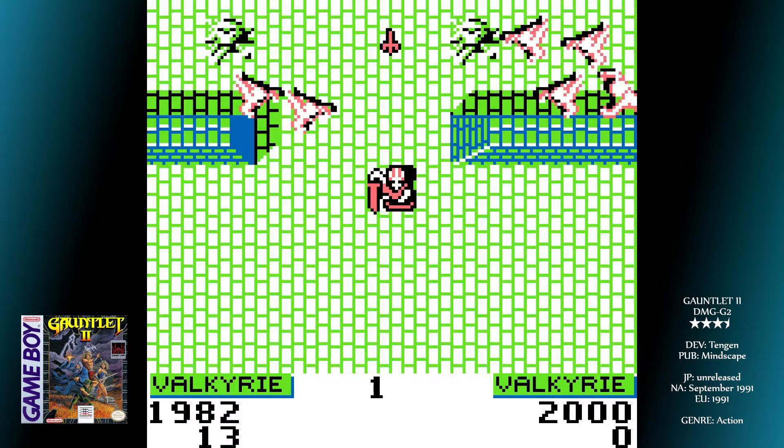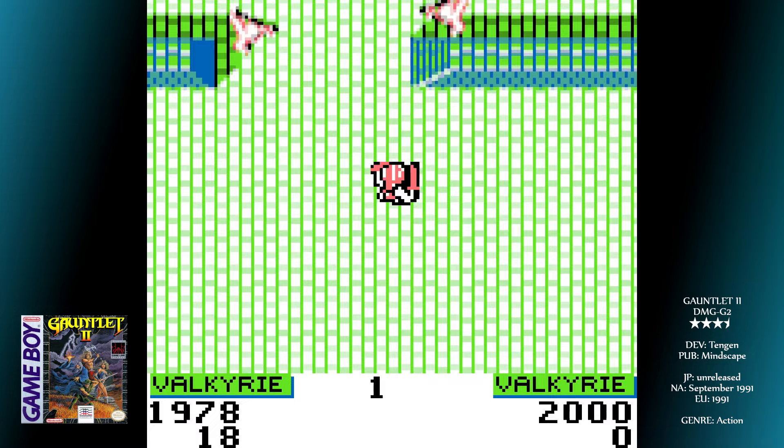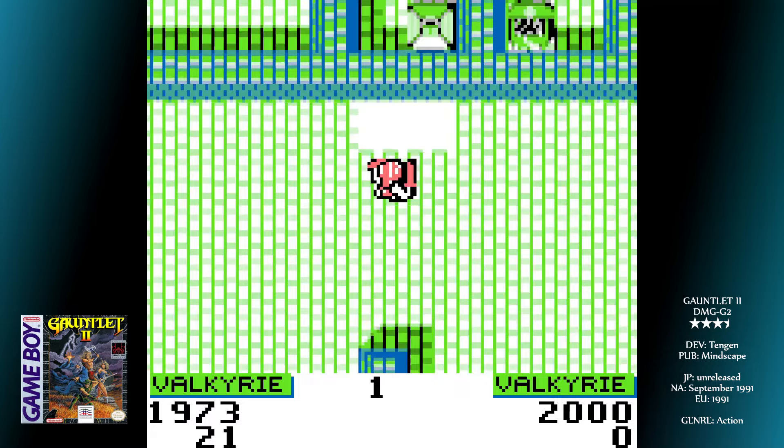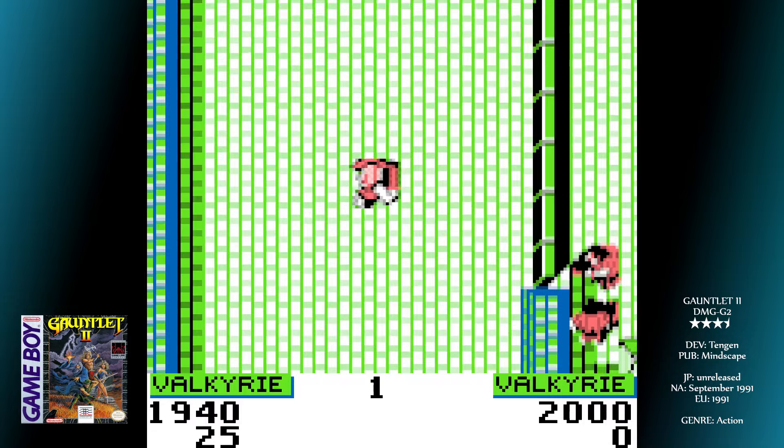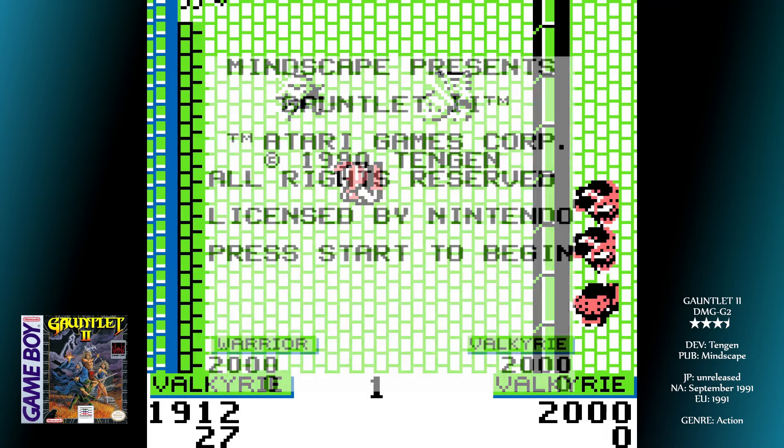The game has a timer in the bottom left-hand corner of the screen that starts at 2000. This is both your timer and health counter. As you go along, this will tick down, as if your overall health is linked to your character's hunger or tiredness or something. If it drops to zero, that's game over, and Gauntlet games always feature permadeath. Getting hurt by an enemy takes off a chunk from this number, but you can replenish it by finding food items like meat.